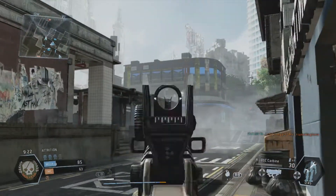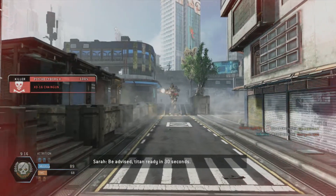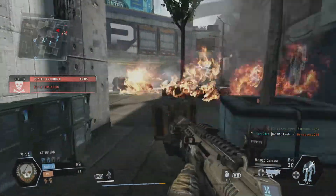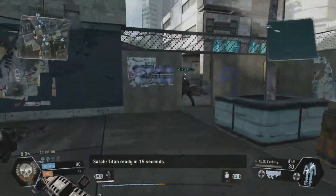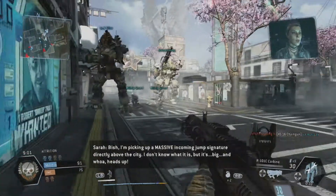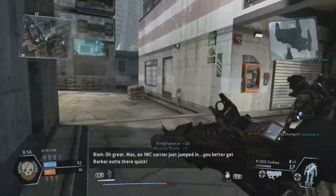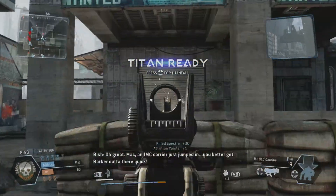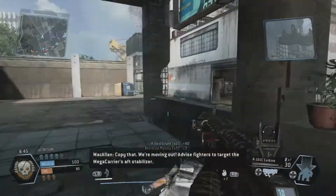Some enemy up here. The Titan got me — I could see that in the distance, I was hoping it wouldn't catch me. That's a friendly Titan though — nice thing to see, good when it's not you. An IMC carrier just jumped in. Got a Spectre. Looks like there's another one here. We're moving out — find Spectres to target the megacarrier.